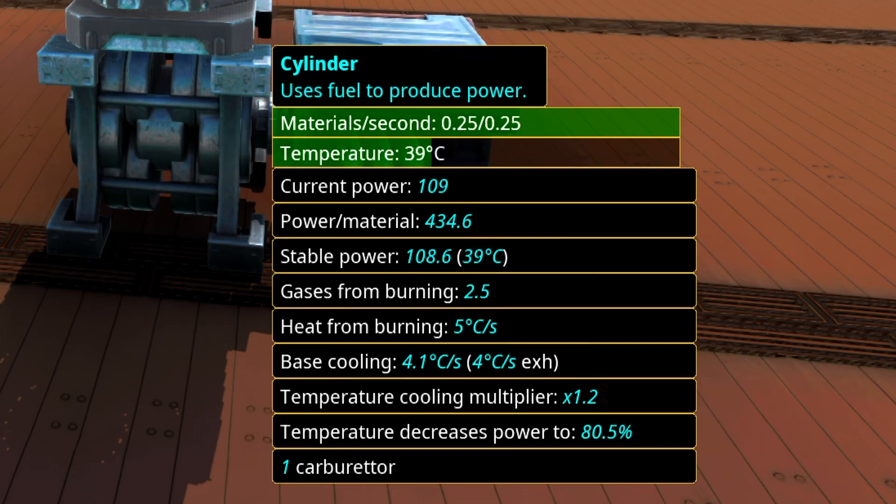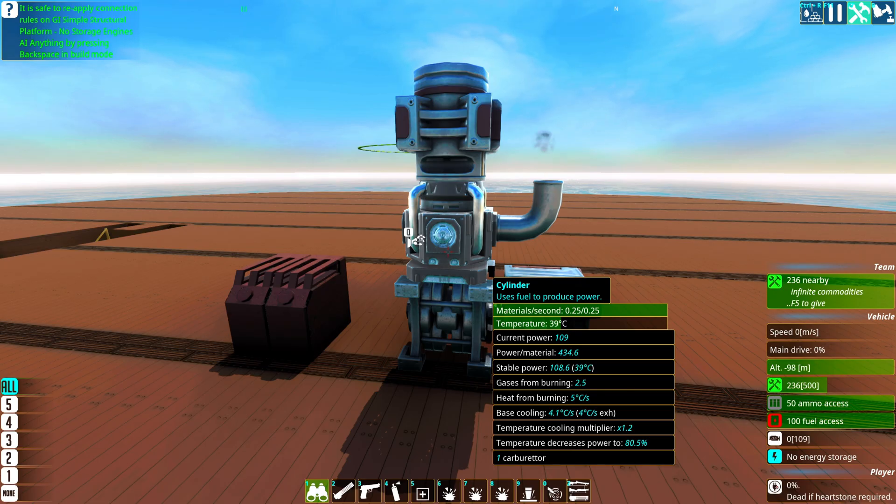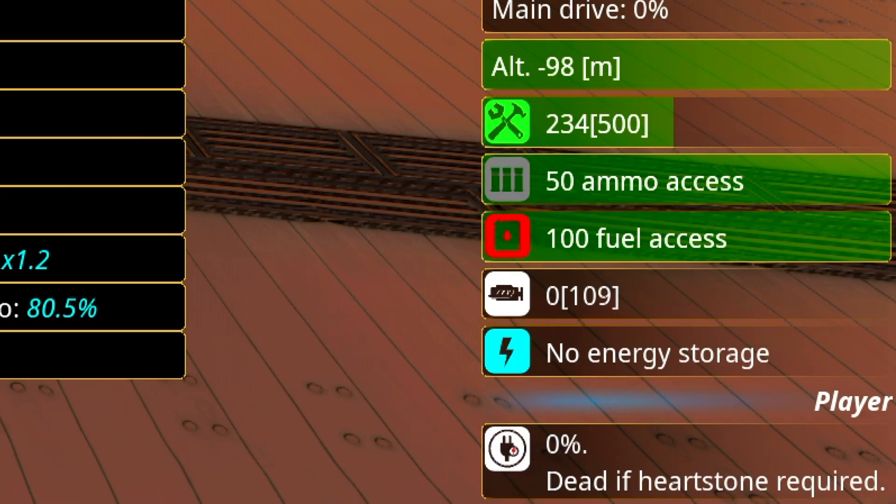This is a really tiny bad engine producing 109 power. Engines basically burn materials — they use materials and make power. As you can see in the lower right corner of the screen you have the power metric.